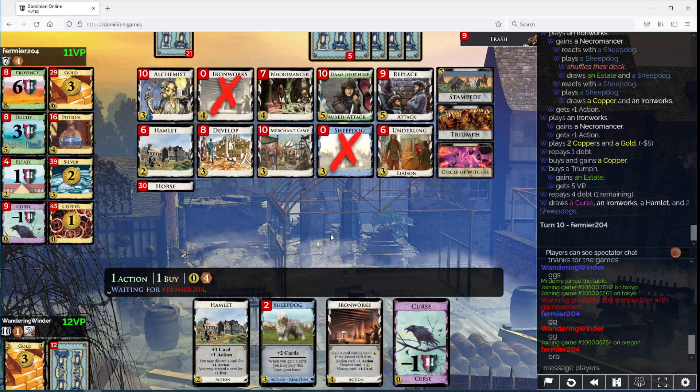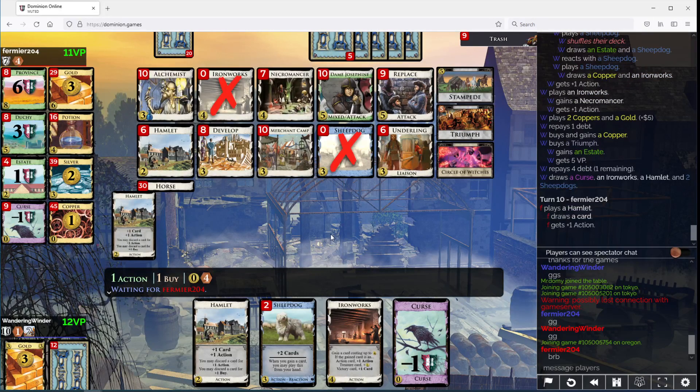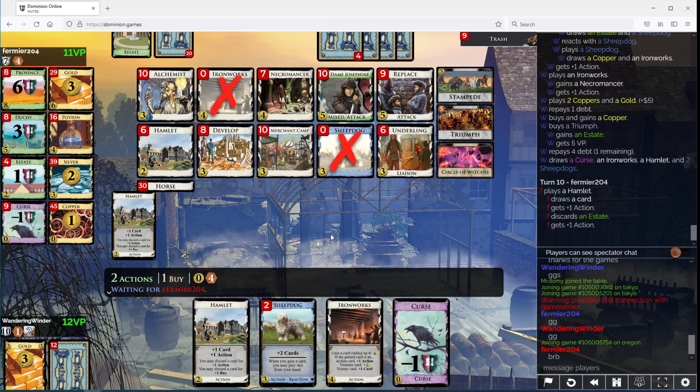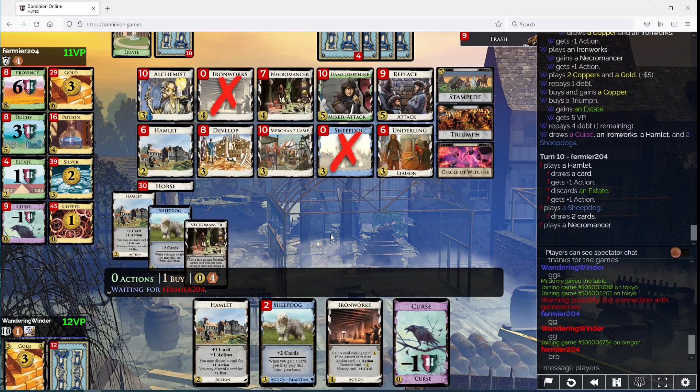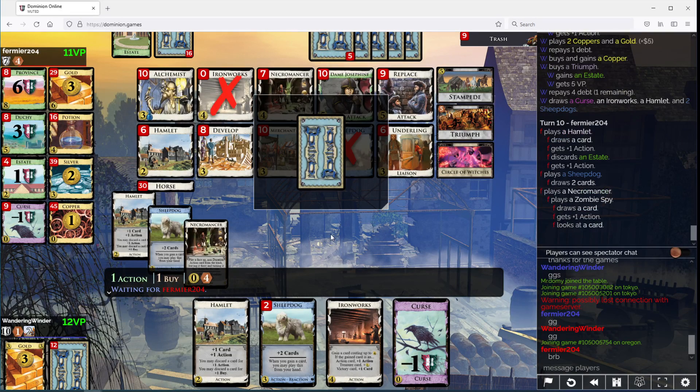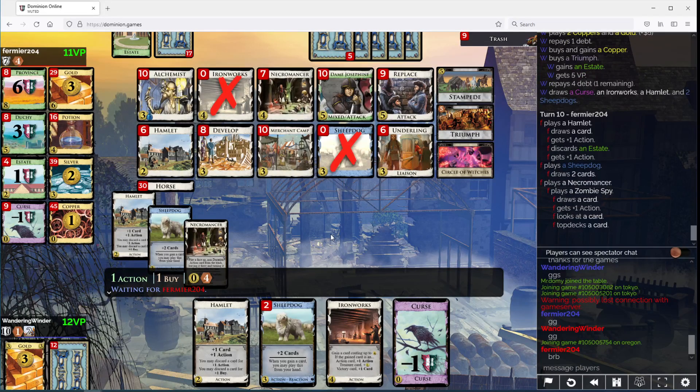We may go for emptying the Estates this turn, potentially. You just played a Sheepdog there — that's good news for me, I think. I'm going to guess this is like a Spy thing. Zombie Spy gets played here. I have more money, which is nice for me, because multiple buys could matter. I think having more Sheepdogs is the big thing.